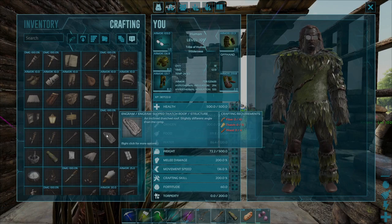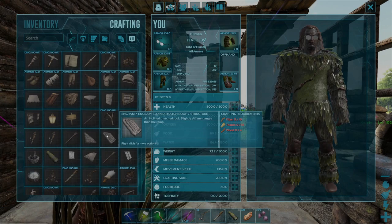The resources that you need to craft the sloped thatch roof are 10 pieces of fibre, 15 pieces of thatch, and 4 pieces of wood.